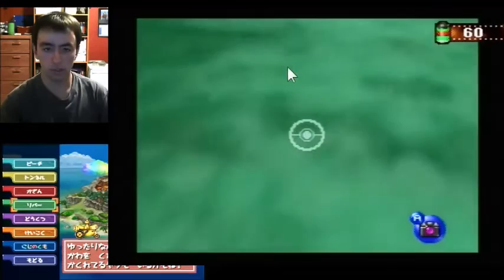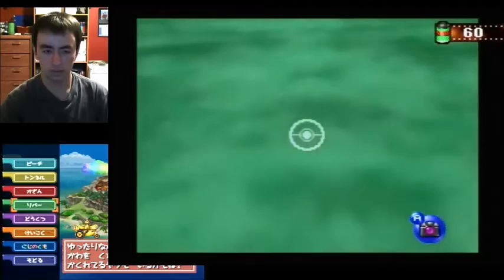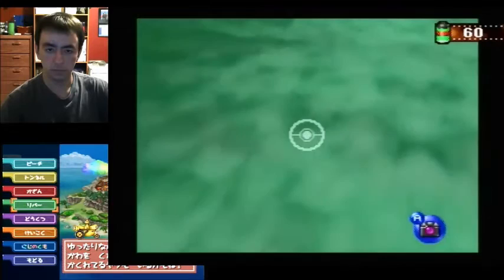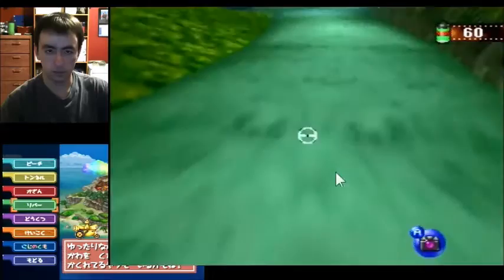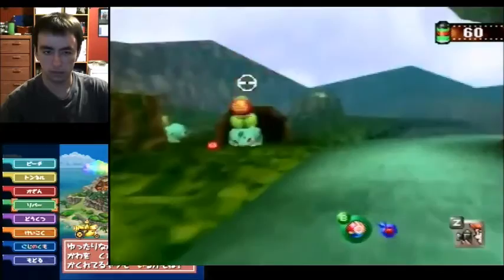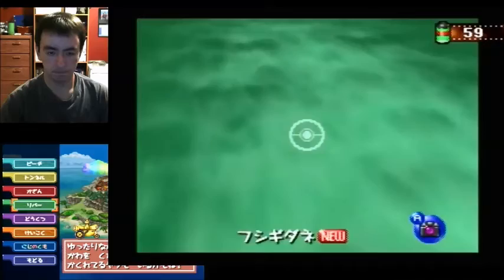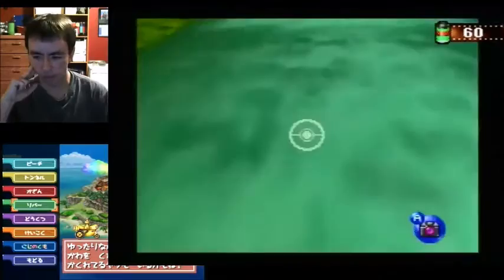My strat for Bulbasaur is to wait until you see a V in the water. Right there you see a V, then you look up, aim at Bulbasaur, aim where the leaves are, and you should hit him first or second try. Then get Bulbasaur here, make sure they're both close to you, and try to get a picture of Bulbasaur eating the apple.